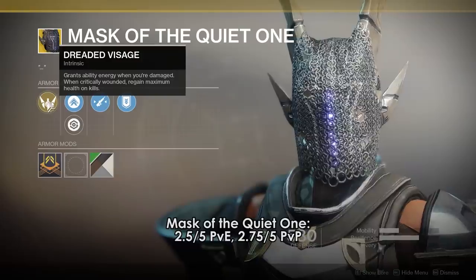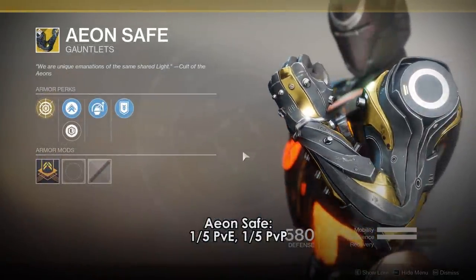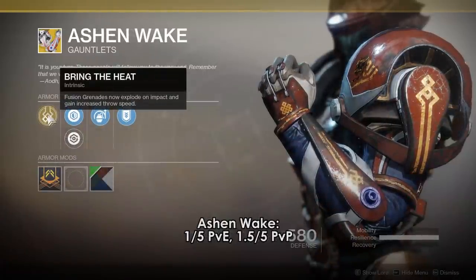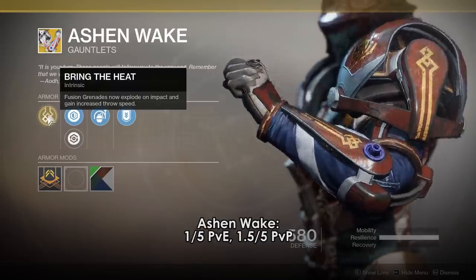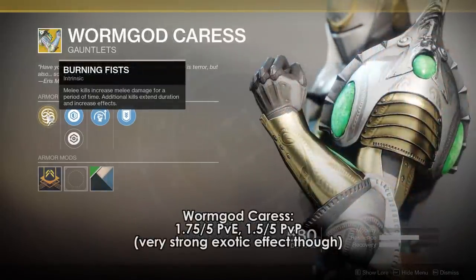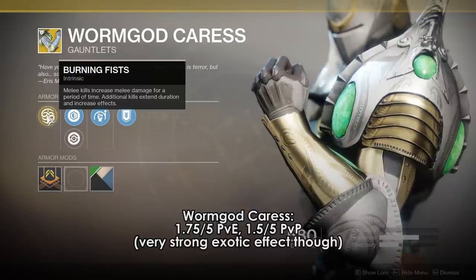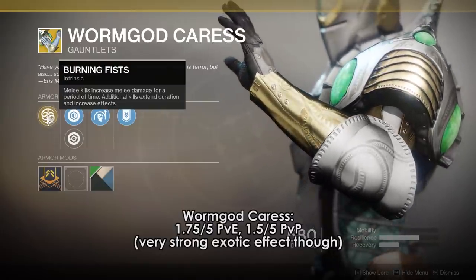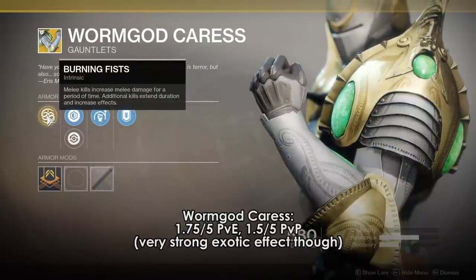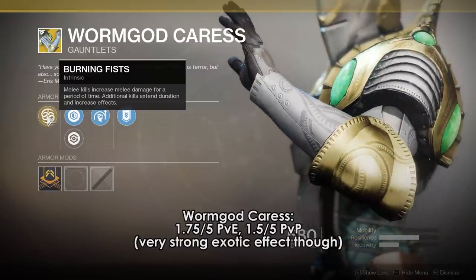Moving to gloves: Aeon Safe — not much needs to be said; the Aeon series of exotics did not end up having an impact at all, cool concept, just didn't materialize into anything worth using. Ashen Wake gives instantly exploding fusions and they are thrown faster — either make it affect all grenades giving them bonus effects or make the fusions way more powerful. Worm God Caress — melee kills increase melee damage and additional kills extend duration and increase effect. This is pretty potent on its own, it's just rare to go on a punching murder spree and it's not really that efficient to do. It's fun, especially with Brawler, but it doesn't make you a more efficient killer, just a more efficient puncher.